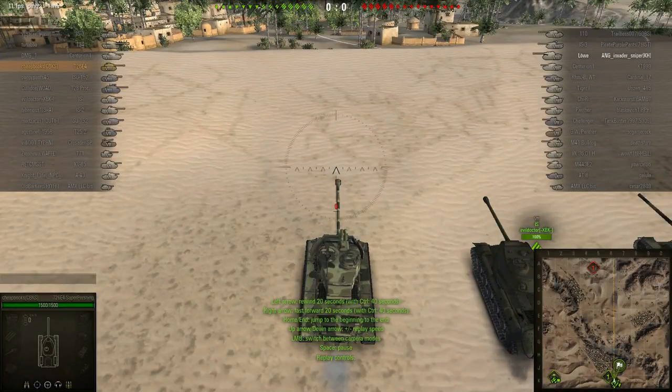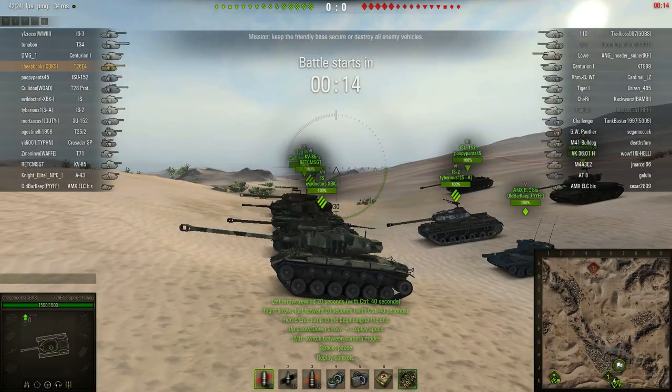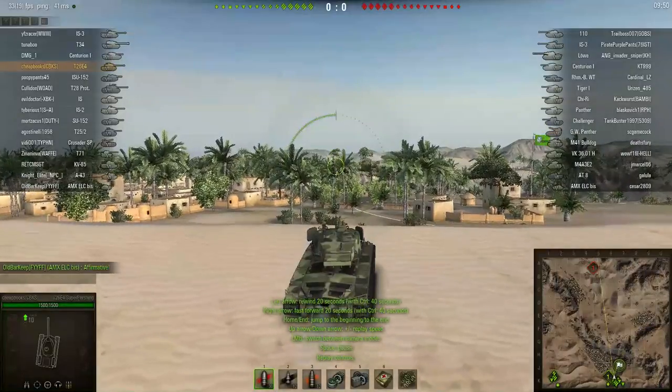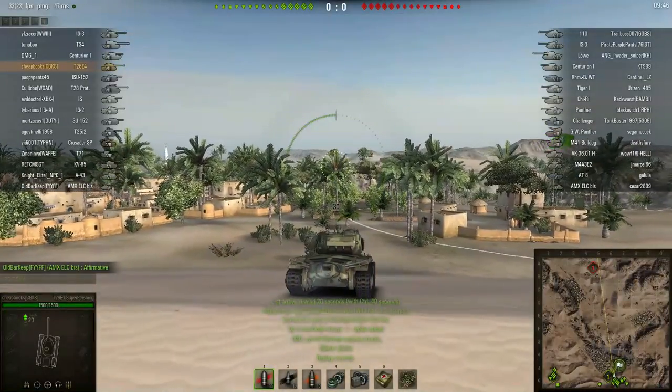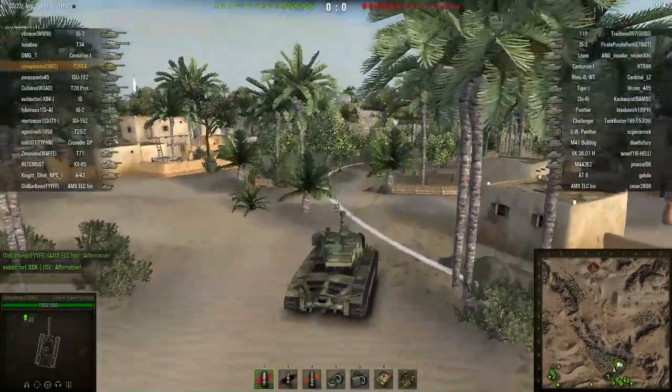This is Dave from Cheapbooks.com. I'm playing World of Tanks. This is a T-26E4 — it is a replay, so I have already played the game. This is the T-26E4 Super Pershing. It's an American Tier 8 Medium tank, and the map is Sand River.